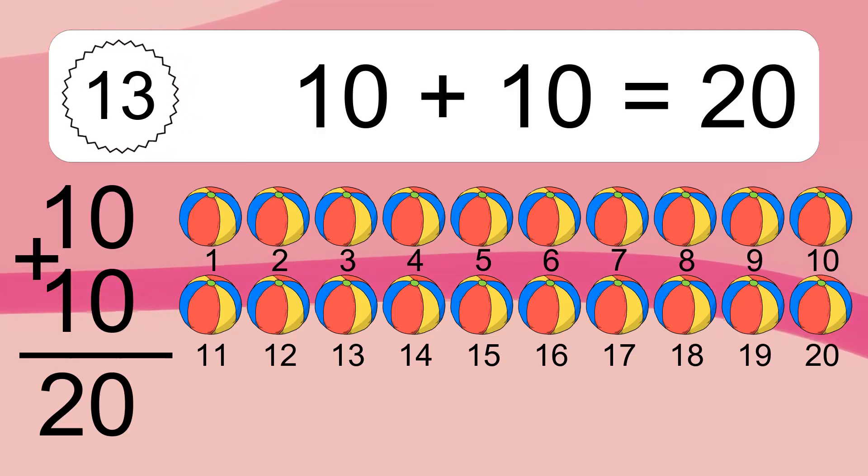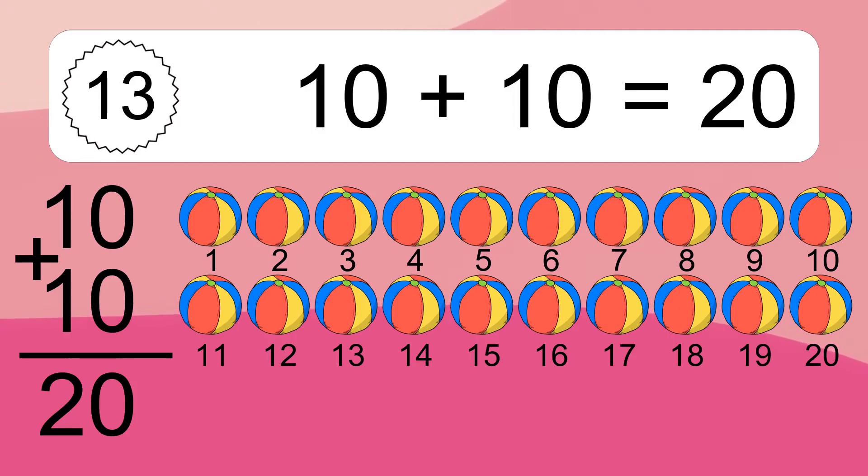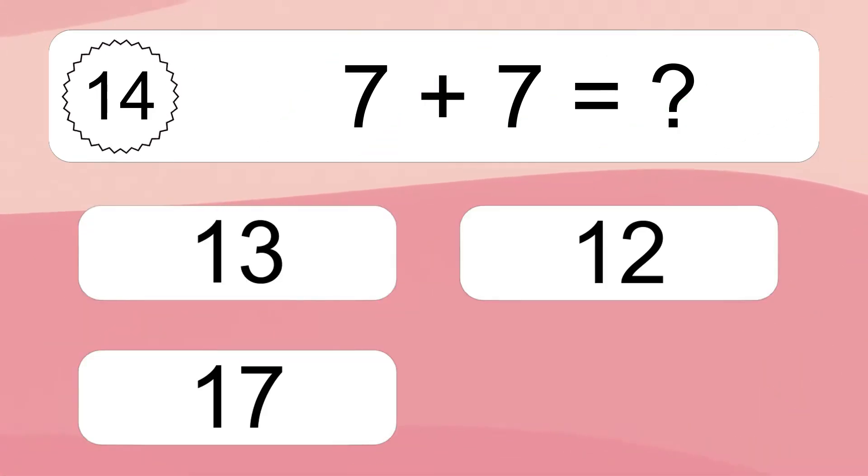eleven, twelve, thirteen, fourteen, fifteen, sixteen, seventeen, eighteen, nineteen, twenty. Seven plus seven equals what?